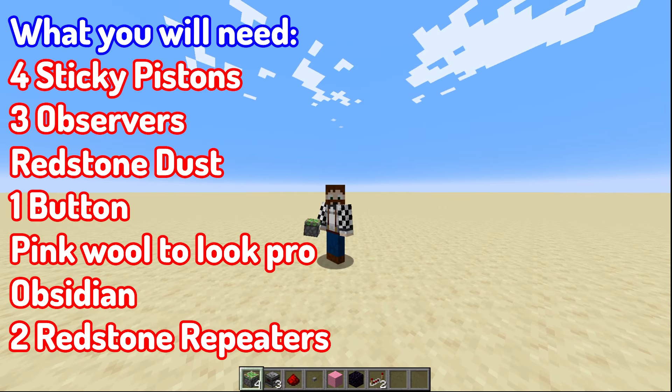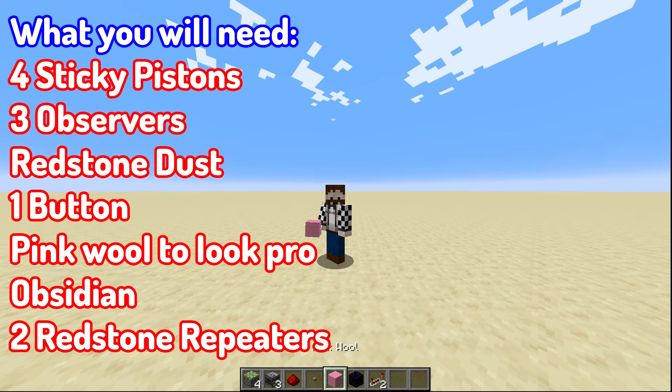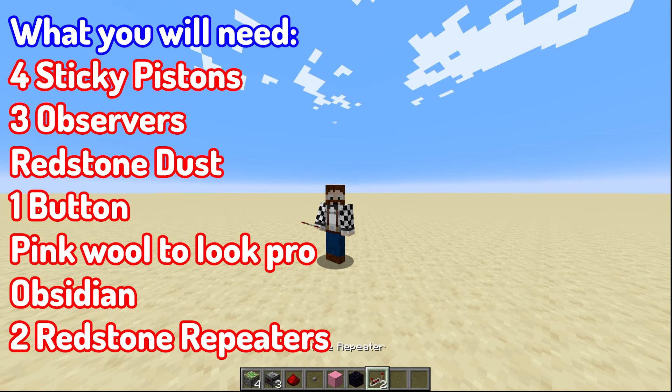So what are you going to need for this awesome design? You're going to need four sticky pistons, three observers, some redstone dust, a button, some pink wool to look like a pro. You might need obsidian — I'm going to use obsidian in this tutorial because it is sensible to use it — and also you're going to need two redstone repeaters as well.